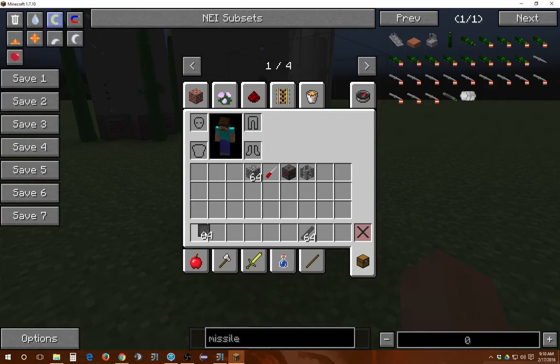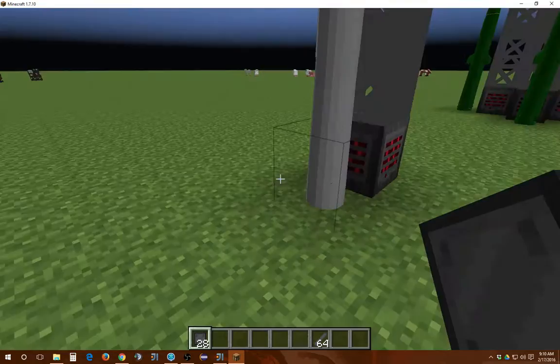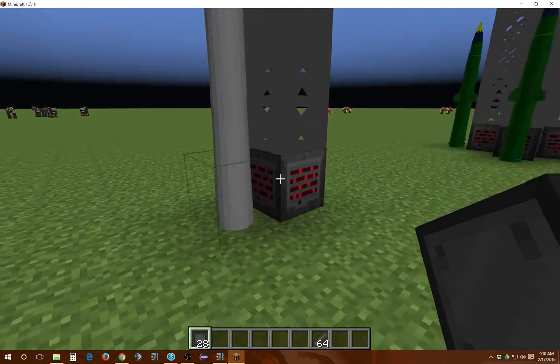Once you get this done, then put the iron plates on, which will be used as the skin of the missile. These will be built progressively, though I'm clicking with an entire stack, so it builds instantaneously.